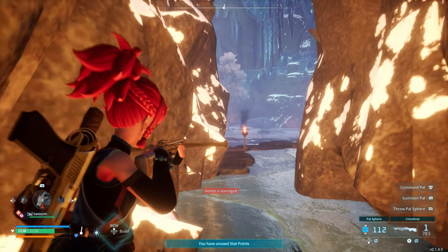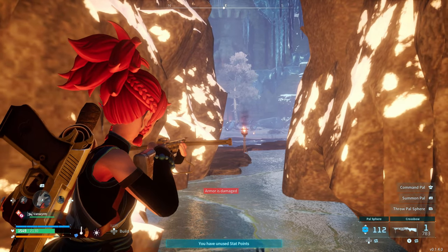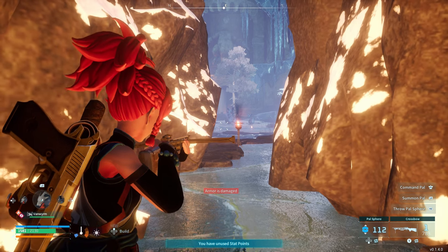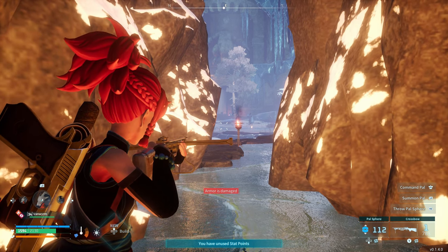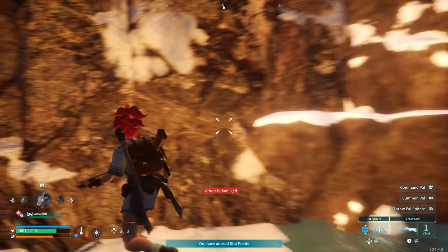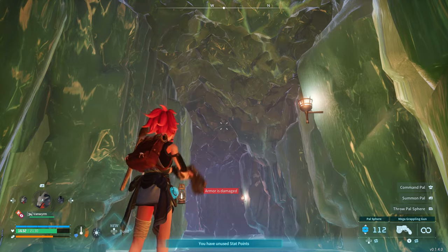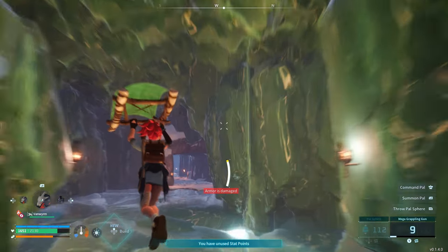Now we're at the boss arena but the boss is not asleep. No worries, because we can use a glitch to respawn a different boss. This is not the main glitch I'm showing you in this video - it's just a side glitch. All we do is head back the way we came and this will despawn the original boss.